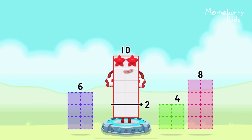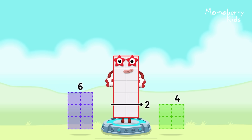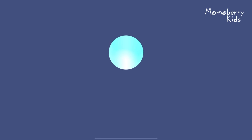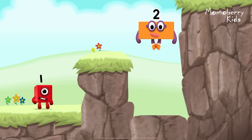Take number blocks away from ten to leave two. Eight! You solved it! Ten minus eight equals two. Yes!